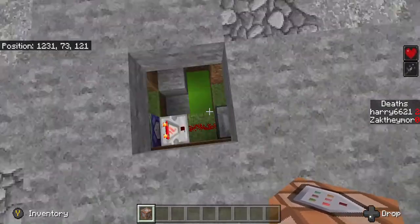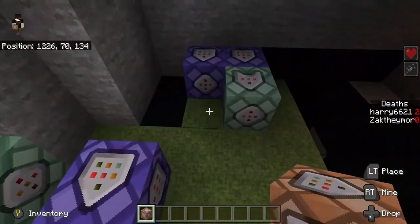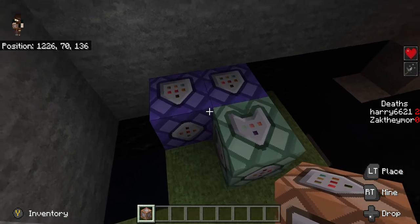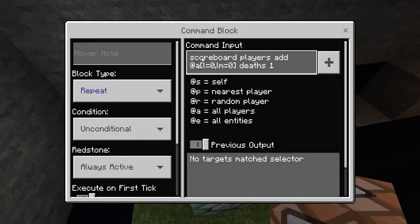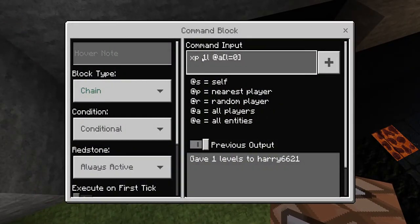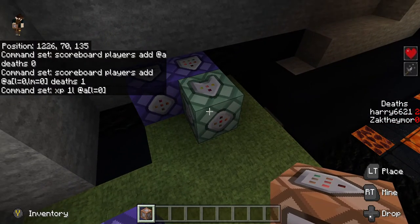And there you have it, ladies and gentlemen — that is the death counter. What you need is those three command blocks and the two previous commands that we put in the game chat. The first makes sure it adds zero to everyone new coming in. The second adds one to your death counter every time you go to zero XP. And the third gives you one XP so it doesn't continuously loop and keep counting deaths when you're not dying.